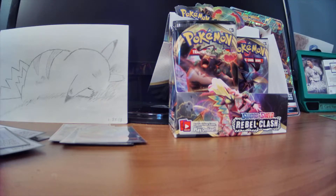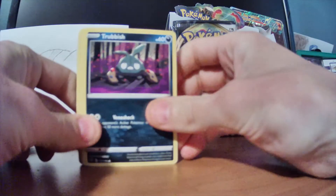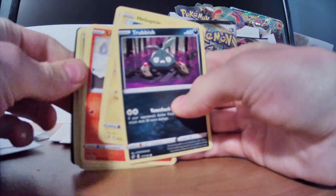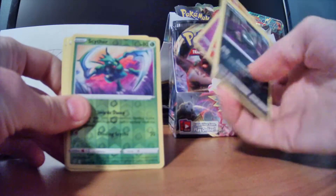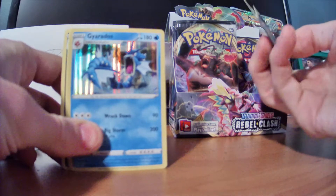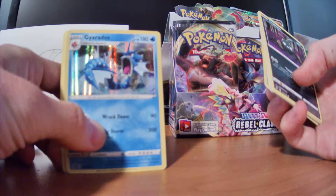We're coming close to the first half of the pack box. Alright, let's see what we get. We've gotten Trubbish first to start off. Helioptile. Honedge again — I feel like that guy's super popular. Honedge and Doublade in a deck. Flitwick. Galarian Corsola. Reverse Scyther. And Holo Gyarados! Oh, that's definitely going on my display shelf. Oh, that is so cool. Gyarados is one of my favorite Pokemon.